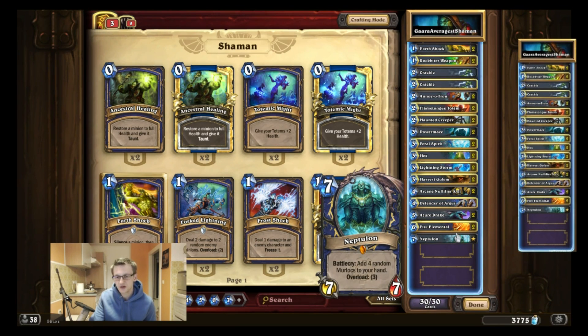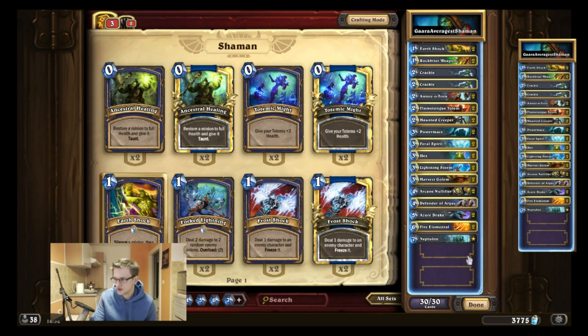Neptulon is a very strong card — the strongest legendary in my opinion. It gives you four minions without drawing them from your deck, so you have effectively a 34-card deck as Shaman. It's a 7/7 with very strong stats, though it can be BGH'd. This is my decklist — I will also show you some games. I hope you like it and see you guys in the games!